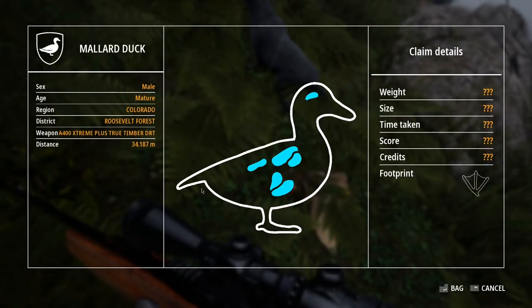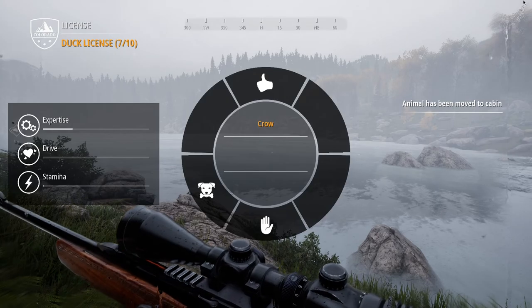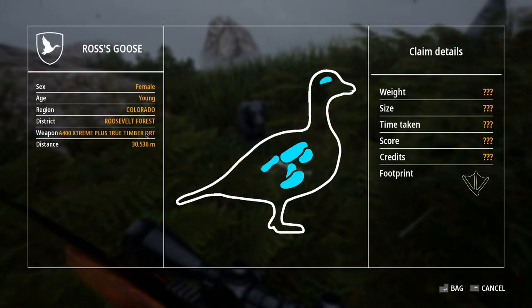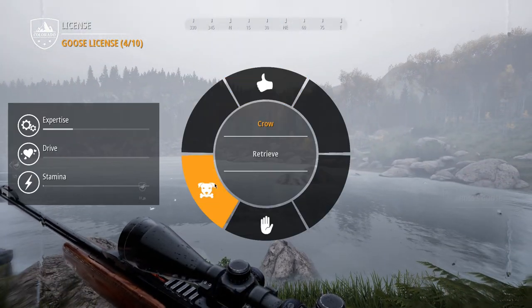Here is one of those little mallards — another mature. They seem to be pretty easy to get matures. There we have another young Ross's goose. The majority of these Ross's geese seem to be young ones, unfortunately.